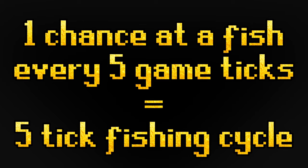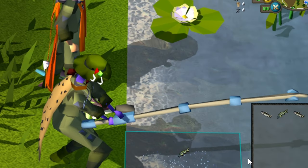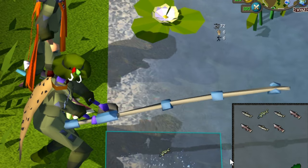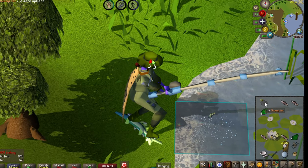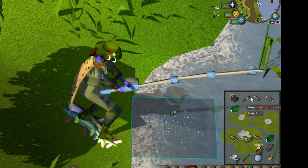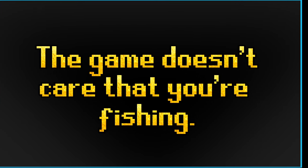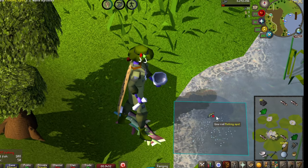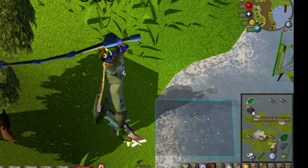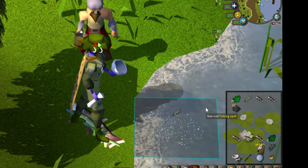This means the fishing cycle is 5 ticks long. For an easy visual you can actually see in game, your fishing rod bounces up and down one time every single game tick. After your fishing rod bounces up and down 5 times, you may get a fish. If not, wait another 5 ticks to try again. The tick manipulation happens when you basically trick the game into thinking you're doing something that you're not — something faster. The game doesn't actually care that you're fishing; it only knows that you're skilling and that you should be done in 5 game ticks, because that's how long fishing normally takes.